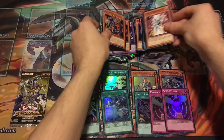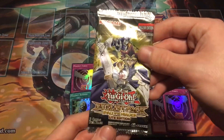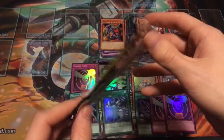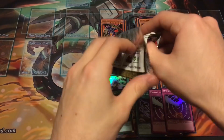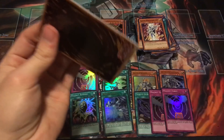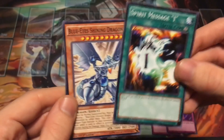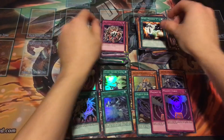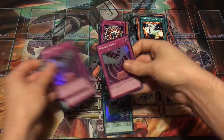Dark Magician of Chaos again. Last pack of the video, guys — I hope you enjoyed it. These are the light edition of Duelist Pack: Rivals of the Pharaoh, usually at the dollar store. Let's see if we can end it strong. Blue-Eyes Shining Dragon and a slime at the end. We didn't hit the most expensive card, but I think we got some pretty good pulls.